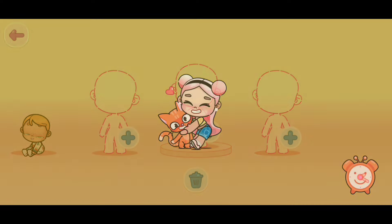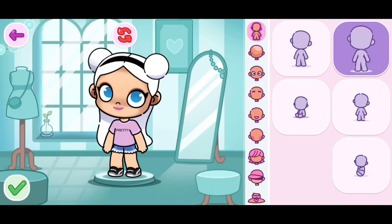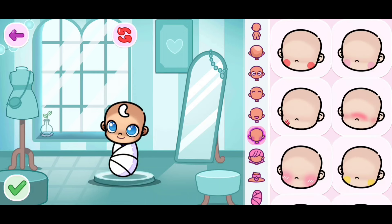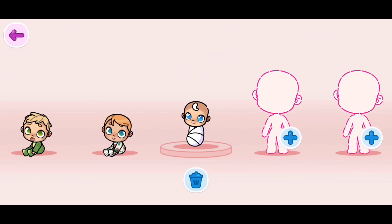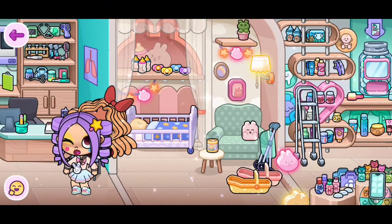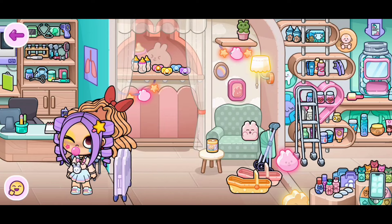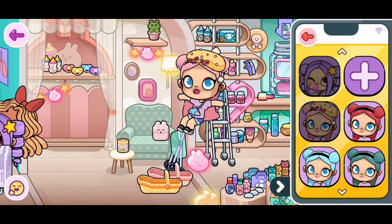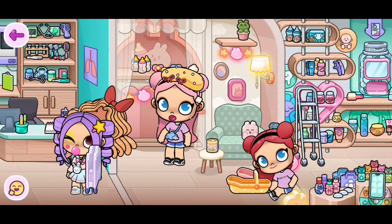Now click on this plus sign so we're able to edit a character. We need to turn into a baby — you can just leave the baby like this. Now let's go back by clicking on the purple arrow, and click on the next purple arrow as well. A new crib has appeared, so I'm going to take this with me.